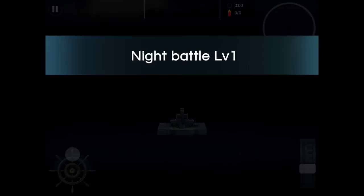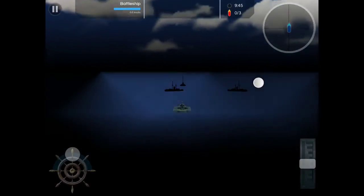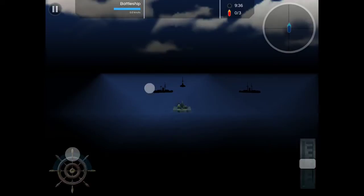The trick for this, if you don't know, is to zoom out and then move your screen like that so you can see the shadows of your ship. In the end you can spam it and they can't even hit you.